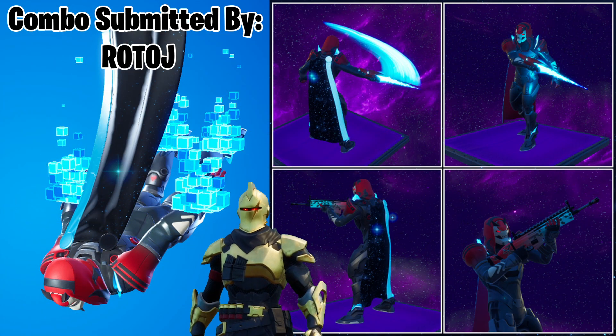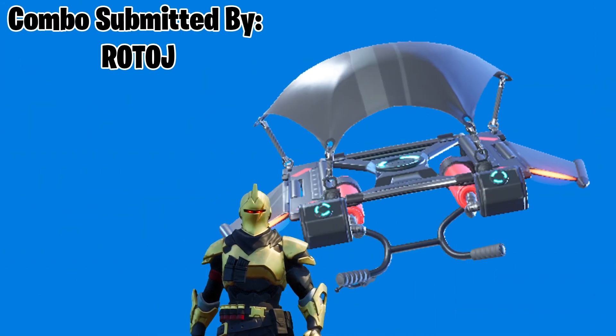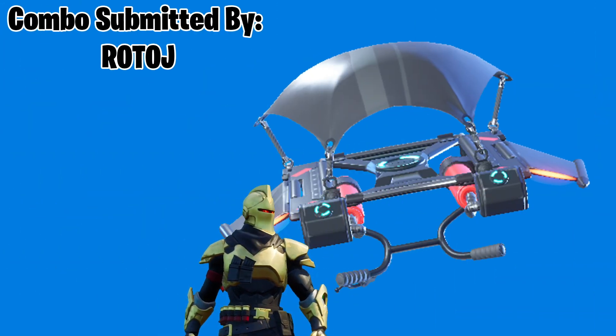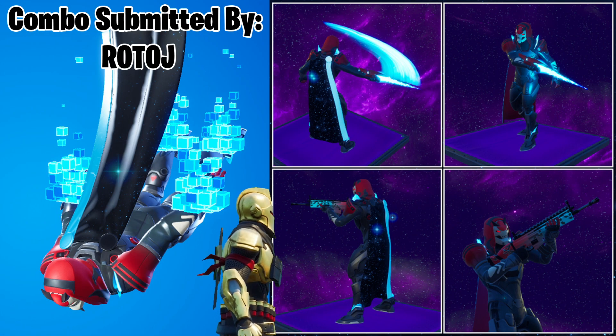Our first combo comes from Rotoj and features the red and gray version of Vendetta, Thor's Cloak Back Bling, Mark 85 Harvesting Tool, Downshift Glider, Hollow Data Contrail, and the 2 Tilted Wrap. Vendetta is a pretty underrated skin in my opinion and Rotoj makes a really great combo with it, featuring tons of new items and tying it all up into an excellent presentation.